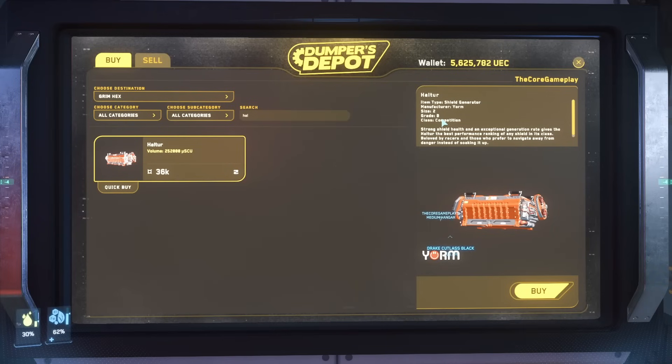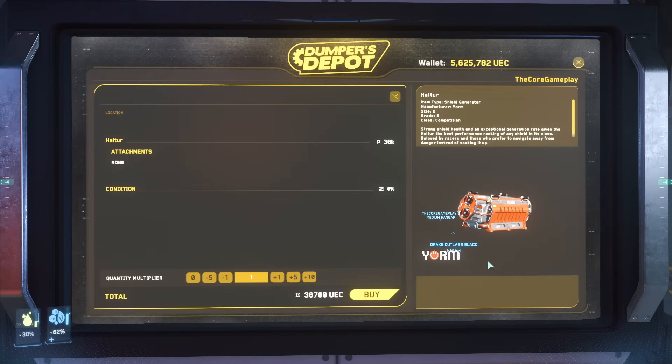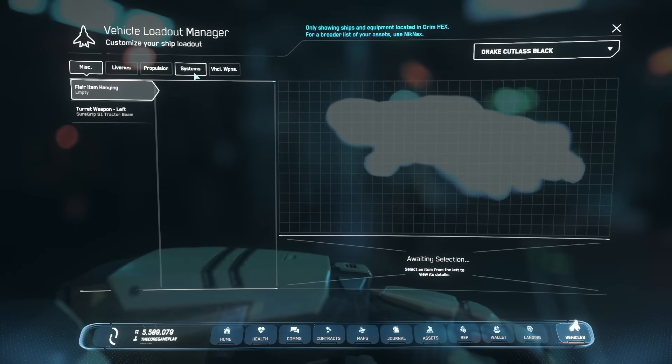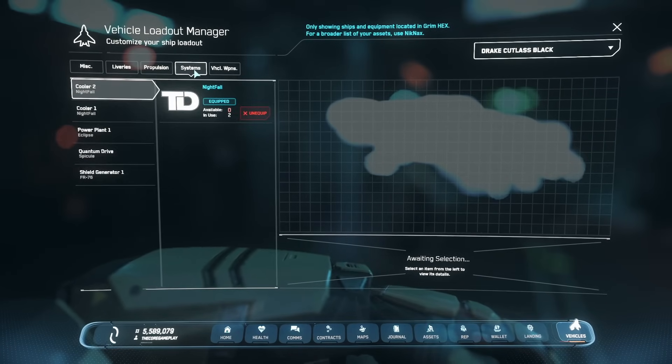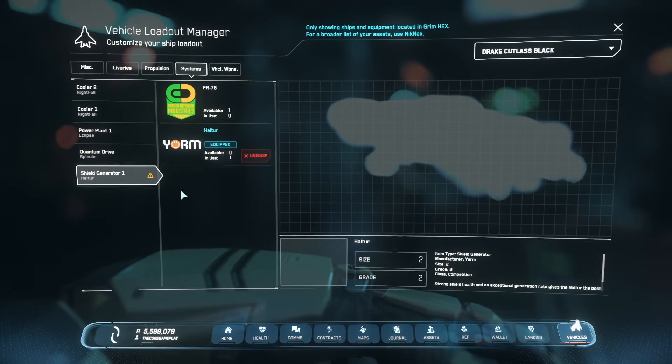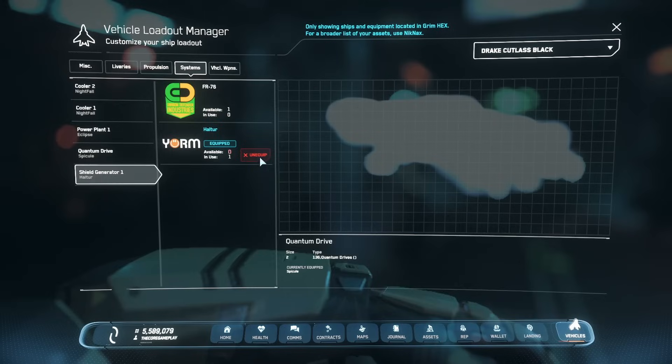We can go in here and buy our shield. The shield is called the Halter — it's Grade B, Competition class. I did look for a Grade A but I don't think any exist. So you're just going to buy this shield — it's the best one and gives you the most shielding of all available shields, so we're definitely not compromising here. Let me quickly equip it to the Cutlass. Go to Vehicles, then System, and choose the shield — Competition. This should complete our ship.